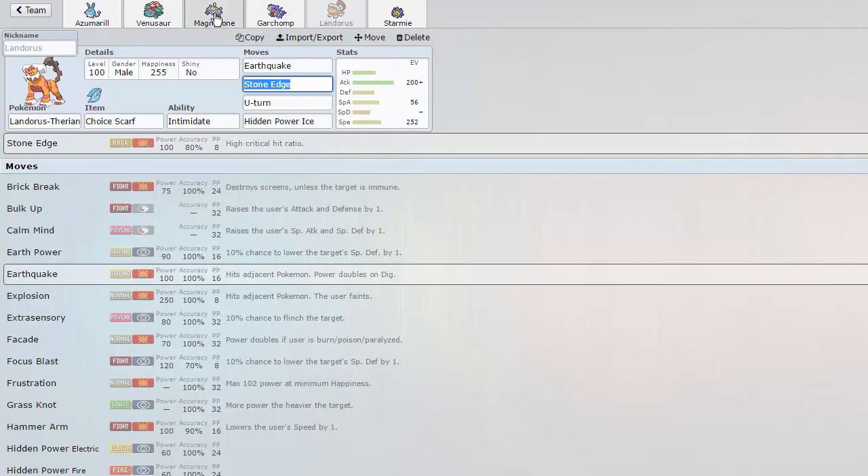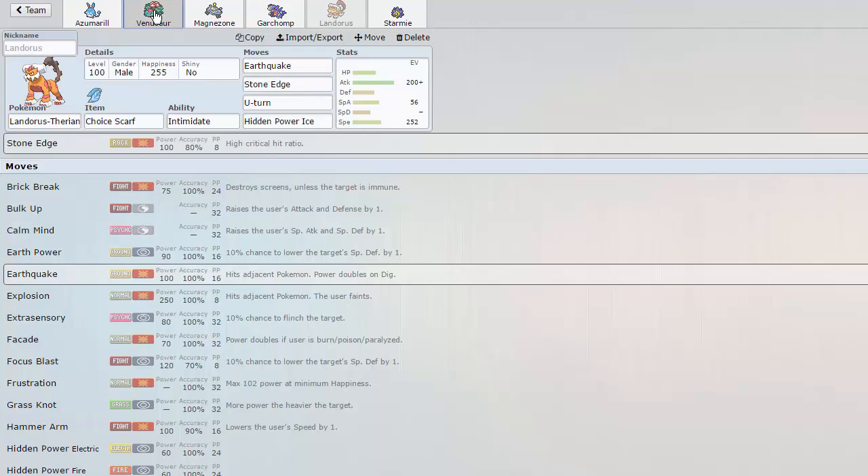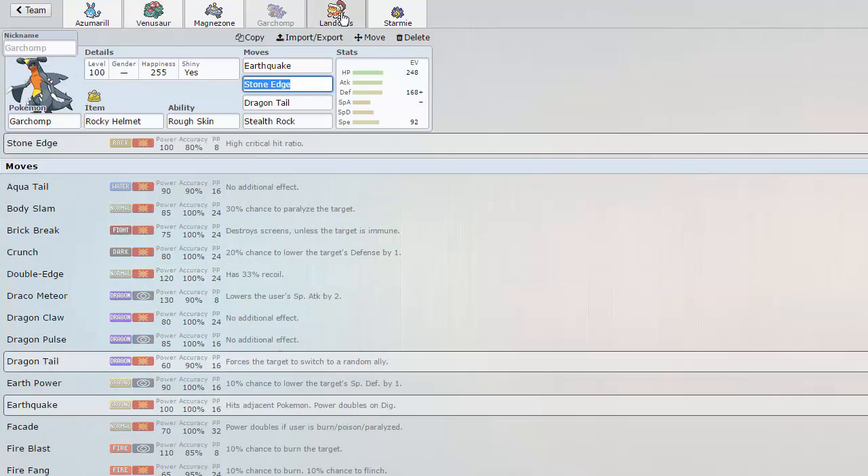We've also got a Scarfed Landorus. I know I said I used to have Scarfed Magnezone — yes, I was packing dual Scarfers at some point because it worked very well. It was pretty much my counter to lead Kyurem-Black. Now I have to find other ways to deal with it, but it's not too bad. Turn 1 Stone Edge can pretty much body it, even if I lose my Landorus as a result. We also have U-Turn and Hidden Power Ice, which is really nice for hitting the likes of Garchomp and opposing defensive Landorus.